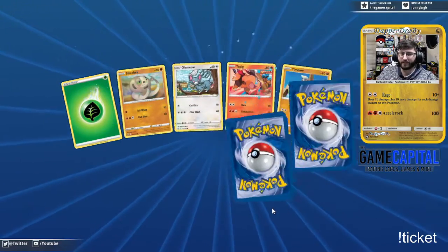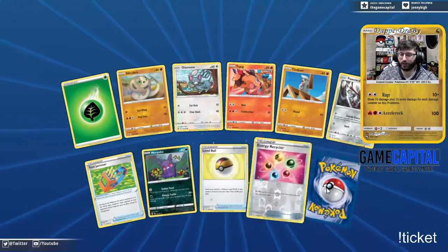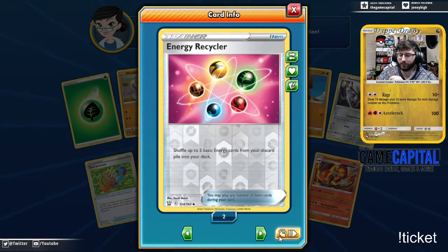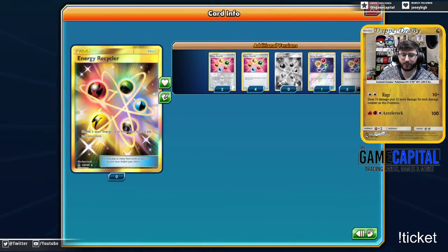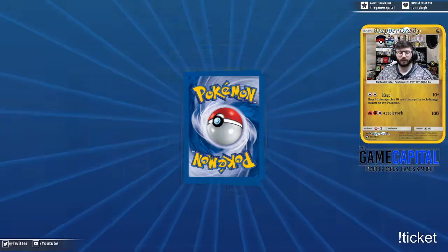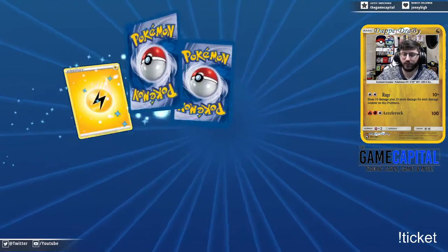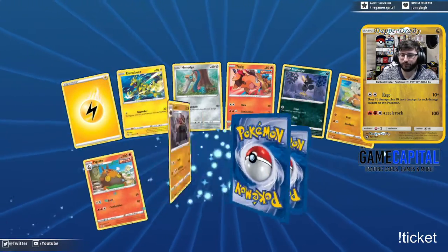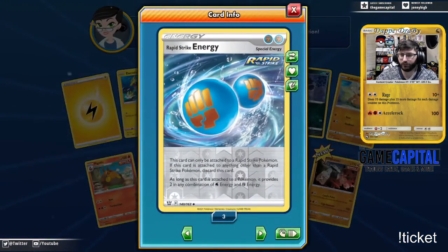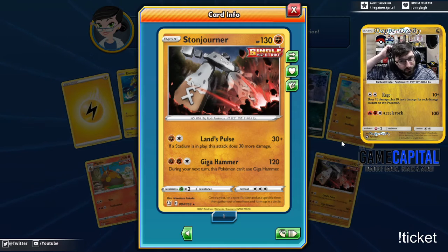Energy Recycler is back — good news for anybody that has the one from Forbidden Light. You can use your gold Energy Recyclers again. Rapid Strike Energy — we actually have three of those already, that's nice. Stonjourner is single strike — I may just use it just because.